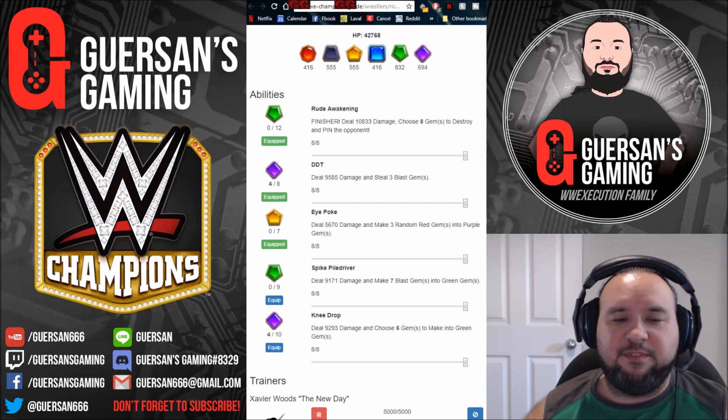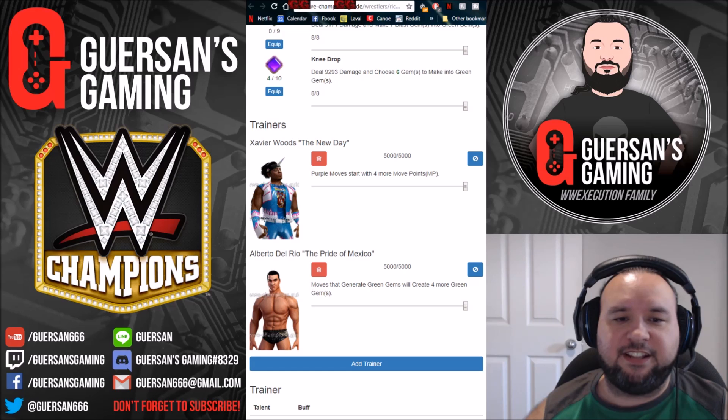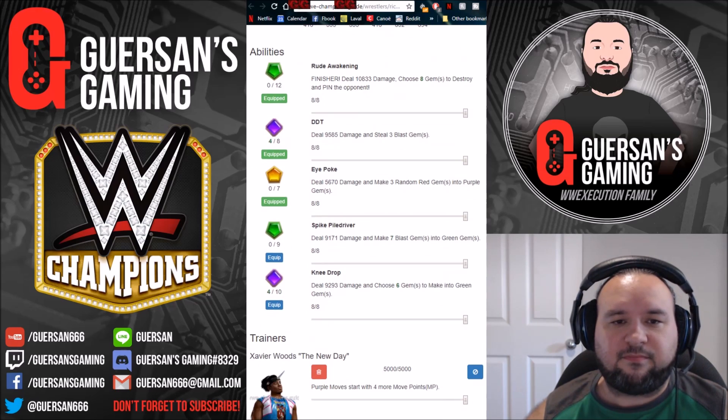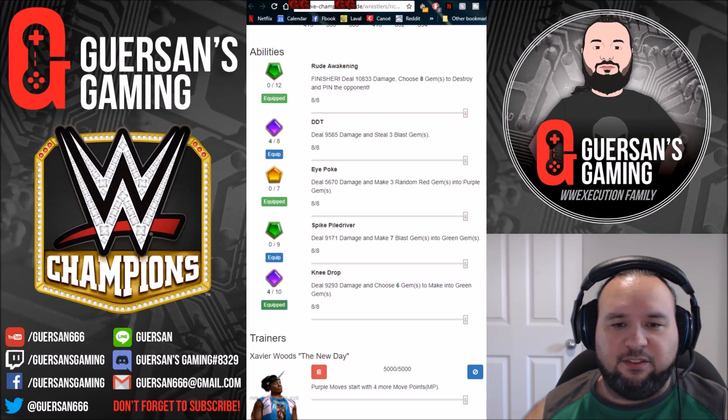The best moveset for Rick Rude is the first three skills. The Rude Awakening does almost 11k damage and chooses eight gems to destroy and pin — because I have Del Rio and Xavier Woods as trainers on him. The DDT does 9.5k damage and steals three blast gems. The eye poke does 5.6k damage and makes three random red gems into purple gems.